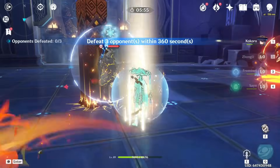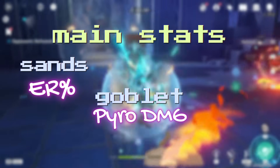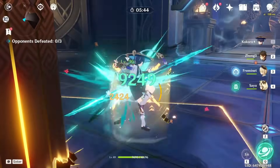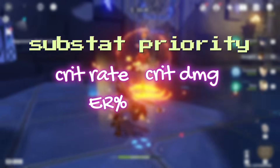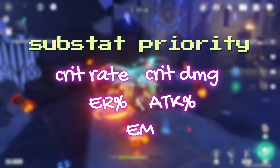Main stat wise, we're definitely going to go ER Sands, Pyro Damage Bonus Goblet, and Crit Rate Circlet. Sub stat wise: Crit Rate, Crit Damage, Energy Recharge, Attack Percentage, and a little bit of EM.